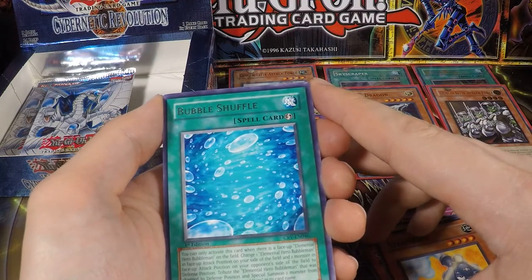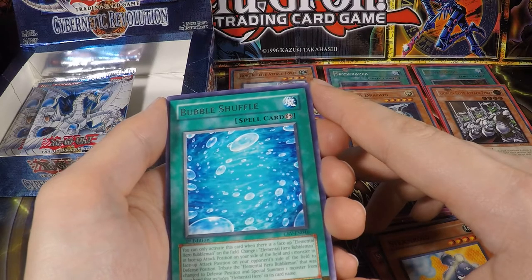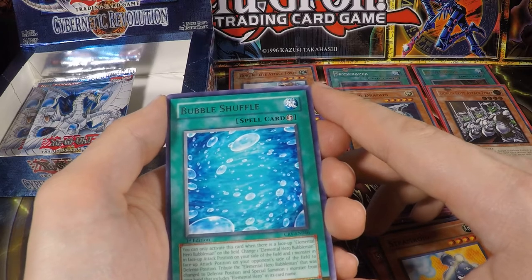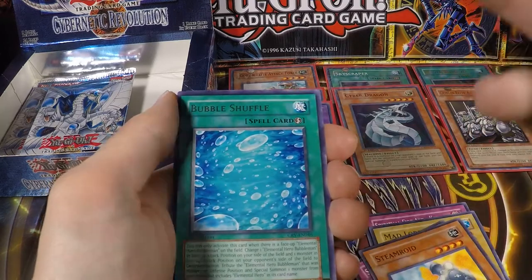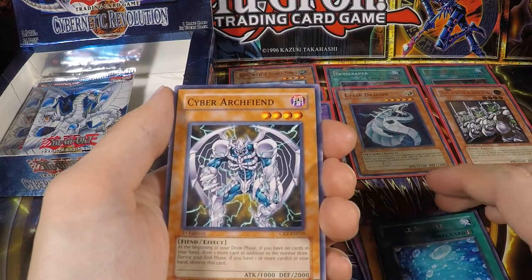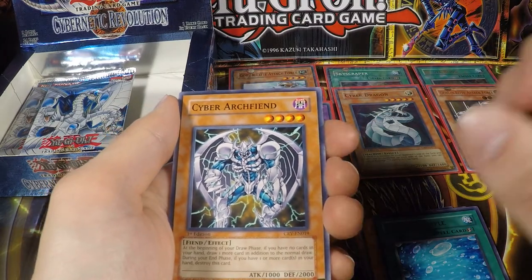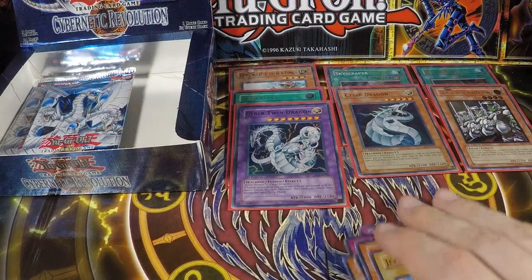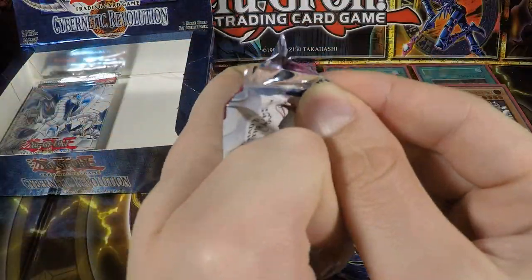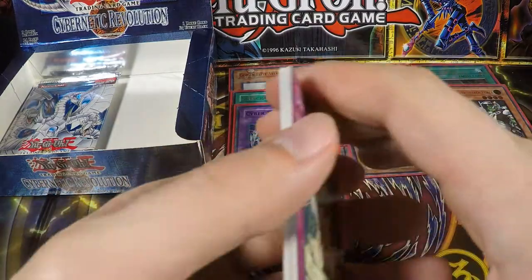Bubble Shuffle says you can only activate it if there is a Bubble Man on your side of the field. Change one Elemental Hero Bubble Man in face-up attack position on your side of the field and one monster in face-up attack position on your opponent's side of the field to defense position. Tribute Elemental Hero Bubble Man that was changed to defense position, and Special Summon one monster from your hand that includes Elemental Hero in its card name. That is such a weird and bad card effect — you tribute your Bubble Man and you can only summon a normal Elemental Hero, and they are all pretty weak; the best one is Sparkman with 1600 attack. Imagine opening a box of Cybernetic Revolution and your ultimates are Bubble Shuffle and what was called the Shock Blaster.